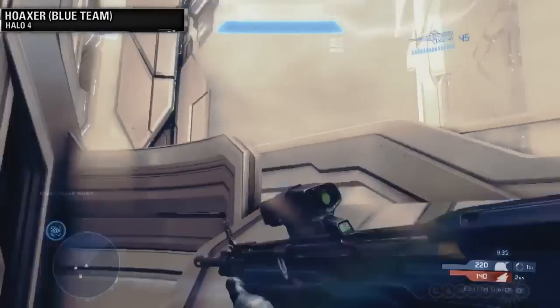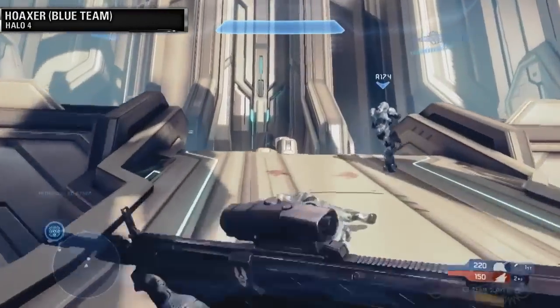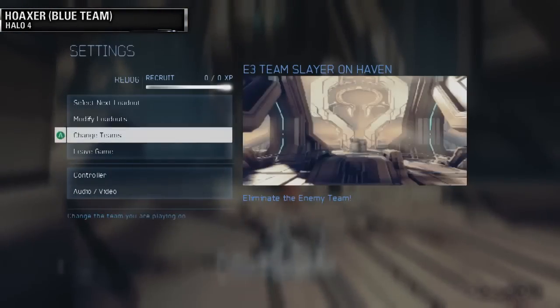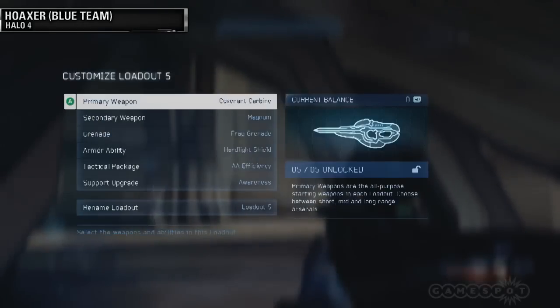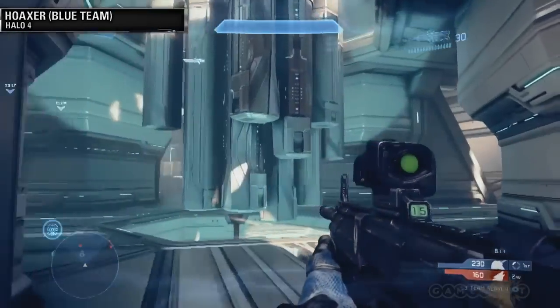We want to check out the hard light shield loadout. What's it called? The hard light shield. So if you want to set that up — one thing I want to point out is Hoaxer might be one of the worst people to watch from behind. His hair takes up half the screen. There it is — hard light shield. Next time he dies, he's going to load this up.